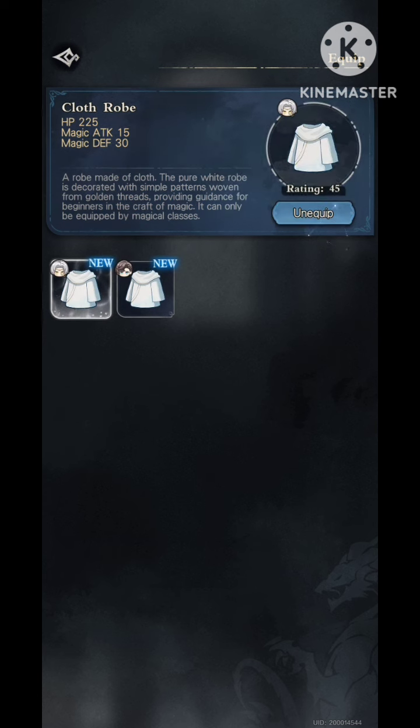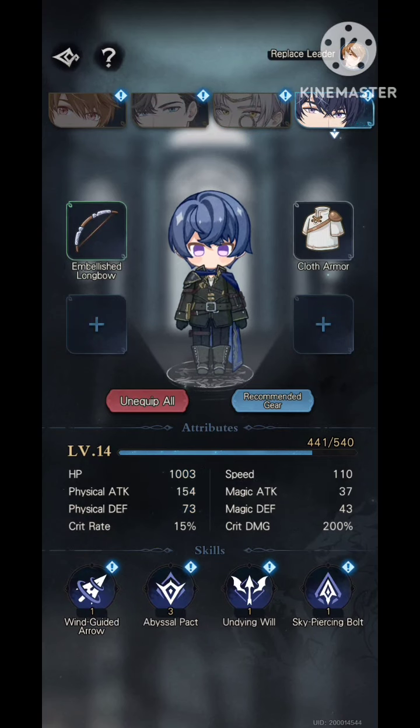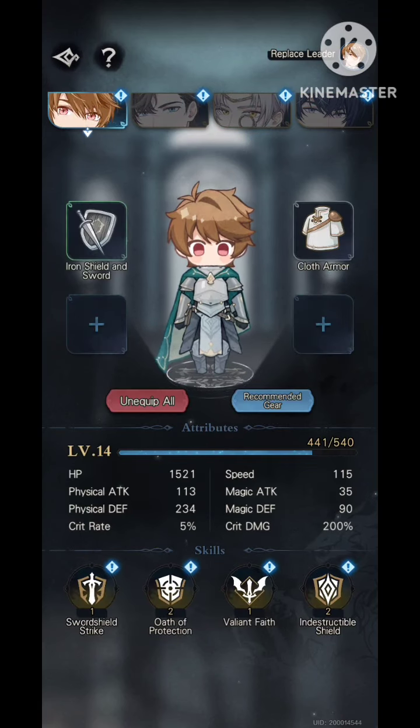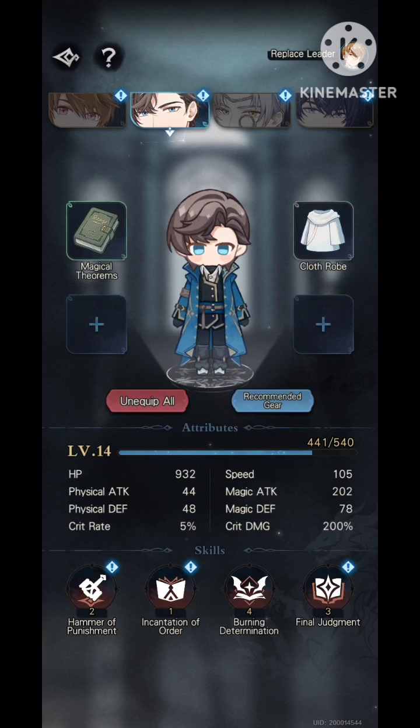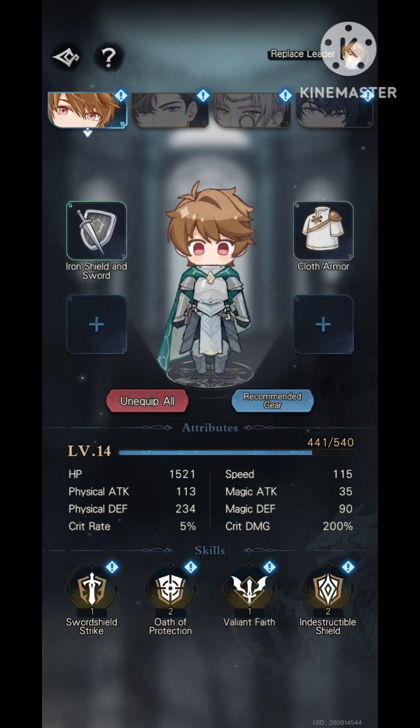When you equip gear, just keep tapping the recommended gear because eventually everyone will have equipment. For accessories that you unlock as you progress further, keep in mind: if you see attack, give it to Artem and Marius. Magic attack goes to Artem since he's a mage, while Marius deals physical damage as a bow user. For defense and magic defense, give everything to Luke since he's going to take all the damage.